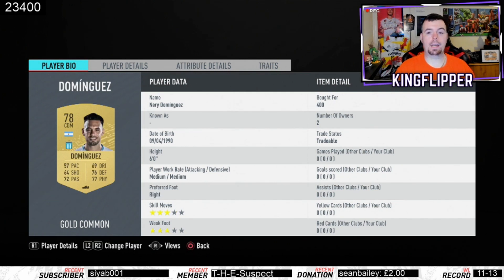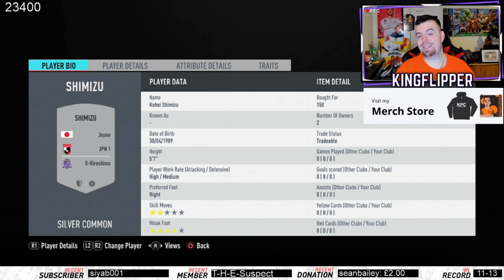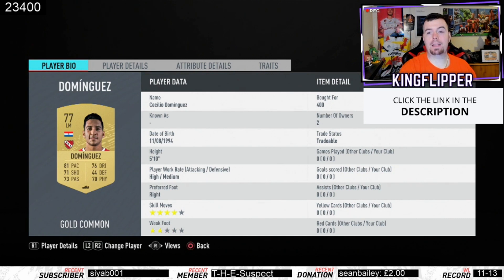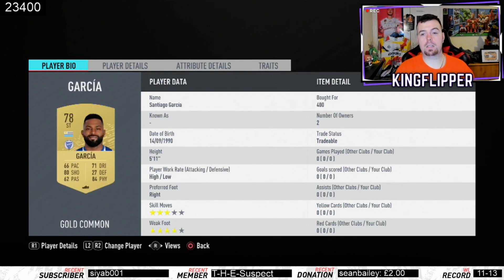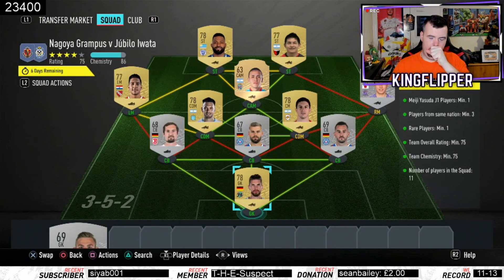Fernandez, 78-rated, 400 coins bid. Cedermid, 400 coins bid CDM. Shimizu, 150 coins — even one of the lowest silver players works, any silver player from the Japanese league at 150 coins bid. Dominique, 400 coins bid. Balbuena is your rare player — you can put a center mid, CAM, or CDM here — 150 coins for a rare bronze. Rodriguez, 400 coins bid, and Garcia, 400 coins bid as strikers from the Argentinian league.